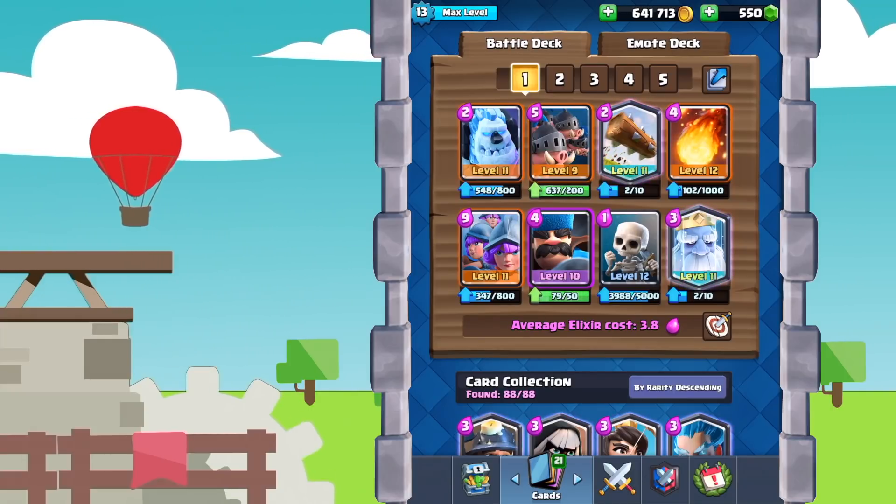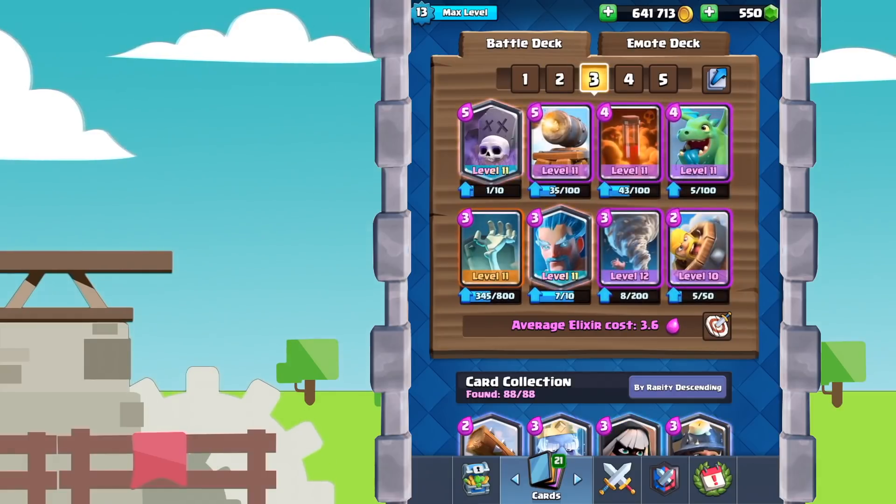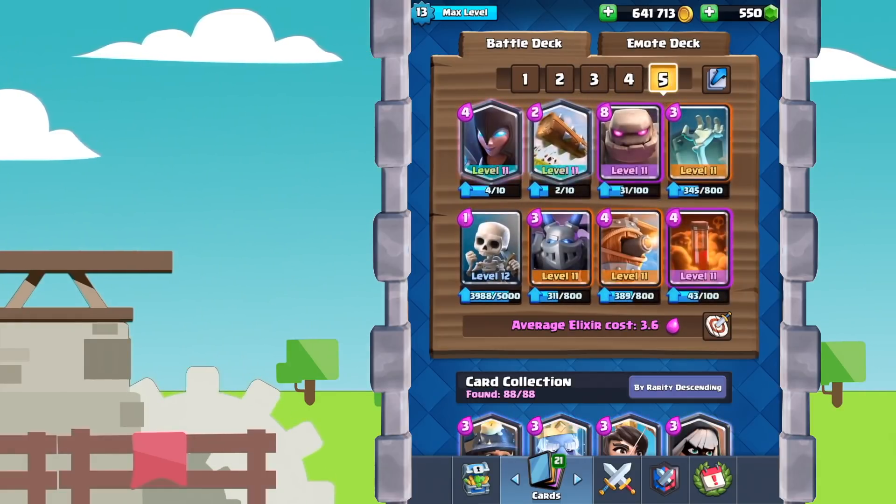Just to quickly go over them, we'll start off with the Three Musketeers Royal Hogs deck, then we'll do P.E.K.K.A. Bridge Spam, Graveyard, Hog Bait, and finally Golem.